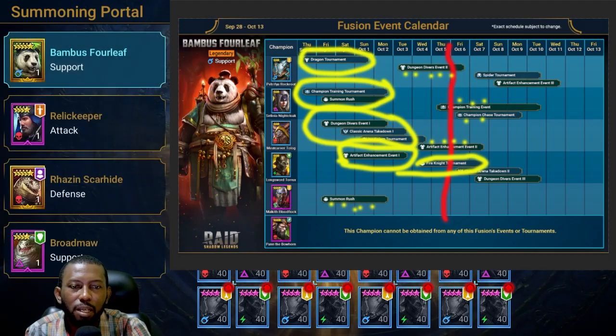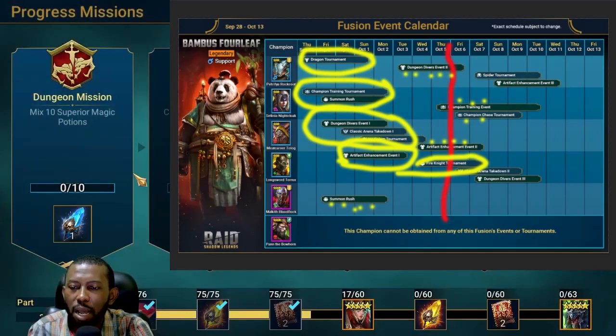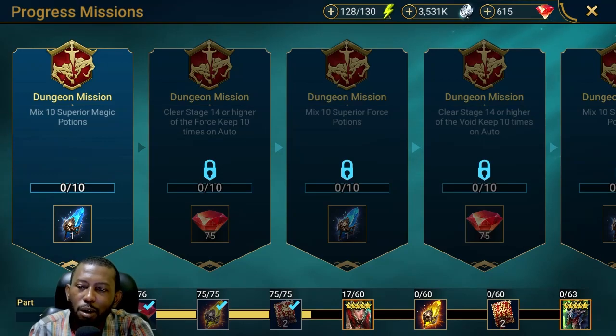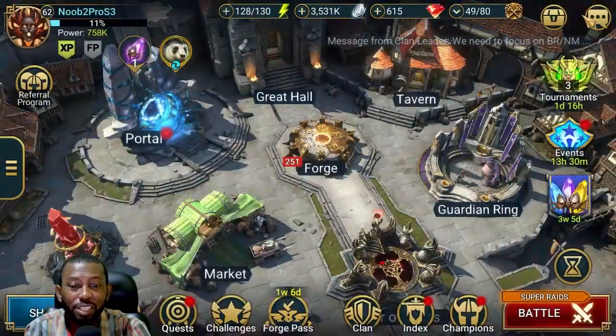It's best to wait towards the Clan Boss event to get ascensions done, but I don't want to wait — I'll do it during Champion Training and make sure I can still farm potions if I don't have enough. We still have an Arena mission making me farm some Potion Keeps. I did Spirit Keep yesterday and once Force opens I'll do that too, since I have enough resources.